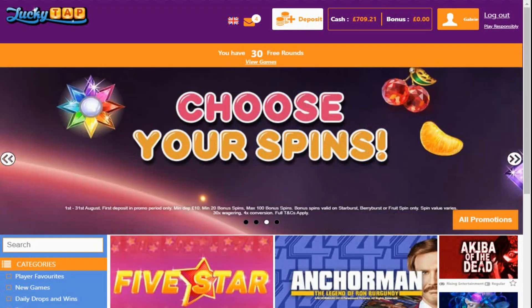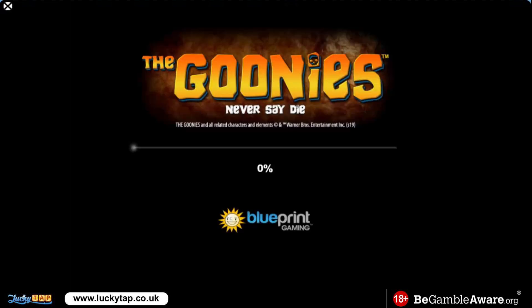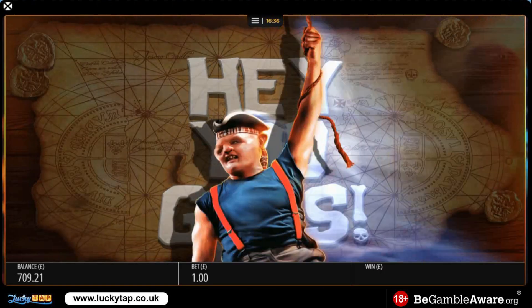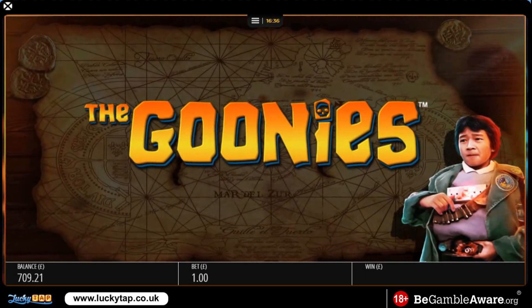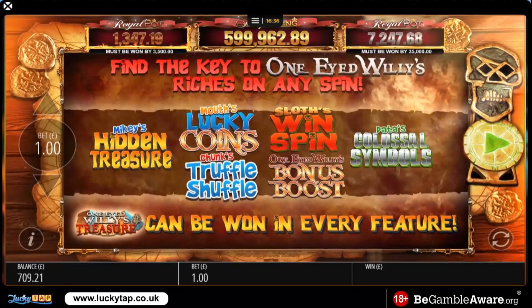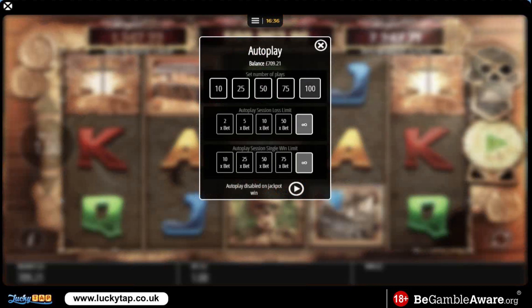Hey guys, Dave here back with another bonus hunt. Today is dedicated to Janie Allie for a suggestion about doing a Goonies bonus hunt. We're gonna do a Goonies bonus hunt today — starting balance is 709 pounds. Pretty handy. Gonna play this for a couple hours and see what kind of bonuses we can come up with, hoping to get all of them. If the lower ones frustrate me, I'll probably move them on.